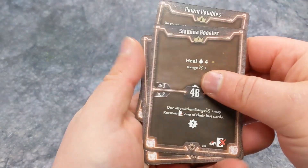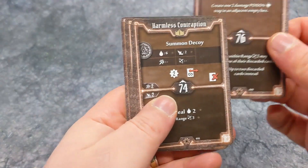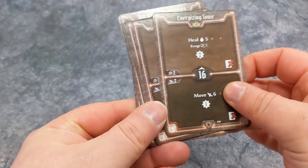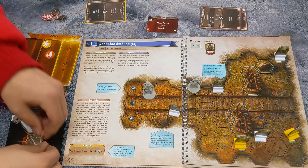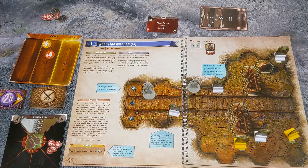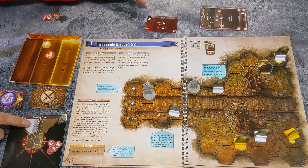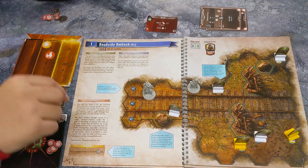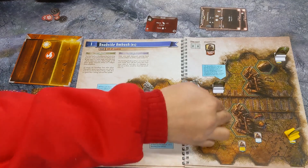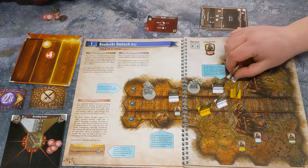The lower your initiative number, the quicker you're going to go in the initiative order that turn. But equally, if there's a tie, higher up the initiative gets moved towards or attacked in preference. When it is your turn to act, you take your two cards and pick one top ability and one bottom ability to resolve. You don't have to choose when you select the cards — you choose at the moment it's your turn. So suddenly things have changed and you don't need to make a ranged attack, or suddenly you do, because somebody else has killed the thing you were in melee with, or you need to run the length of the board as quick as you can.